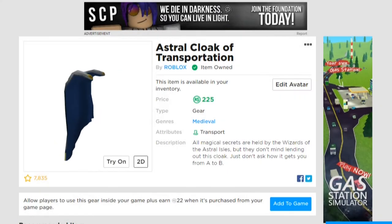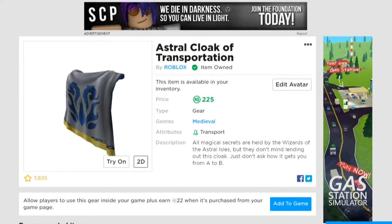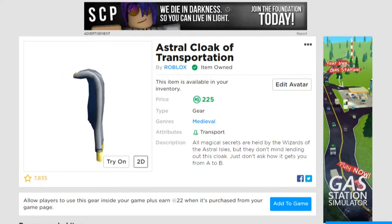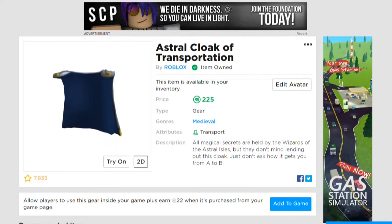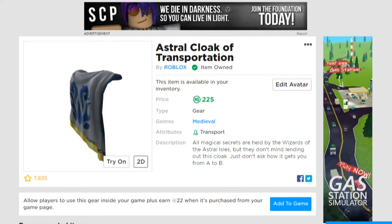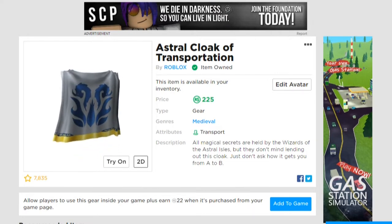The Astral Cloak of Transportation looks like a grey cape with a blue symbol on the back. The underside of the cape is blue, and at the bottom of the back of the cape is a gold strip. There are two gold buttons at the top of the cape which can attach it around someone's neck. Above the gold line on the cape are two strings of gold symbols with blue backgrounds.